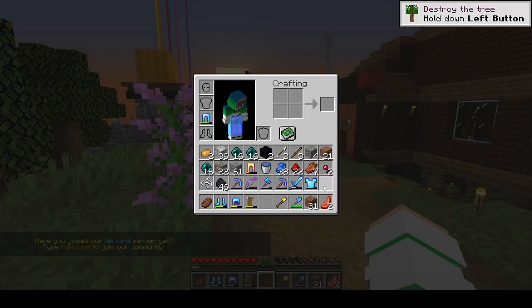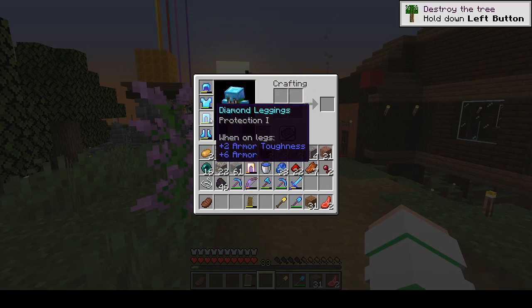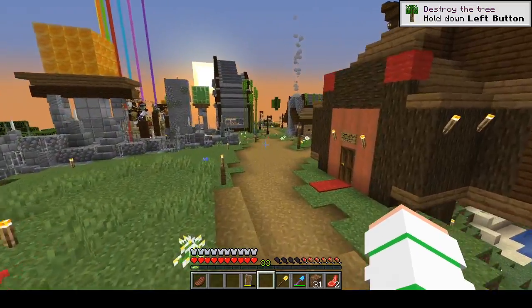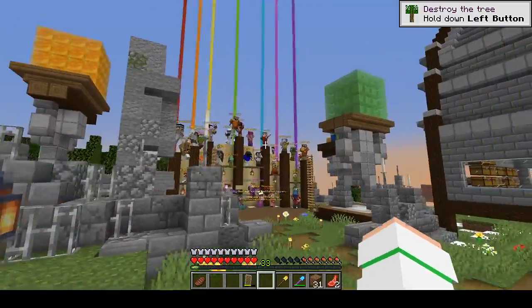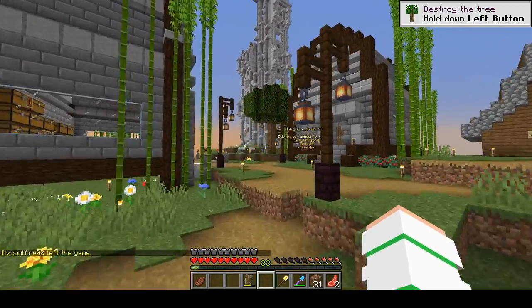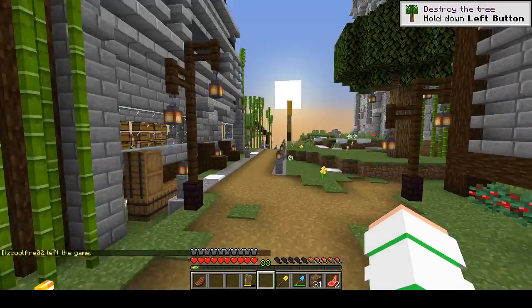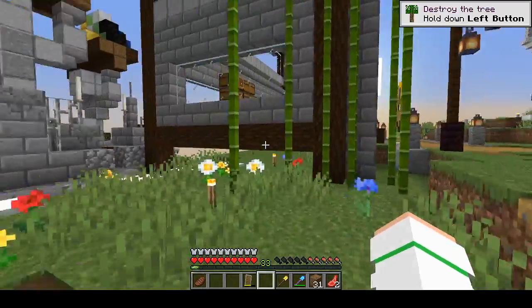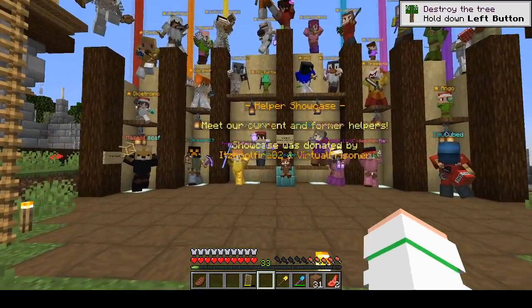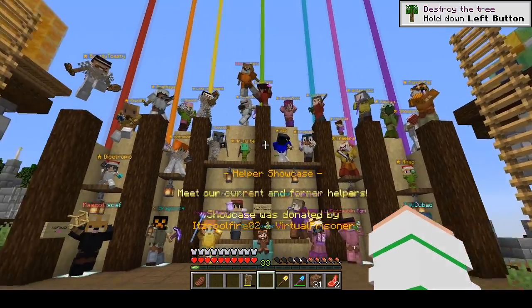I've actually played on the server for quite a bit and I have a good amount of gear set up for myself. As you guys can tell, this was not given to me by anyone — this is all me while playing. Currently, this is the spawn town. I haven't really explored the spawn ever since I've played a little bit. They have this nice neat area of helpers — that's a huge staff.